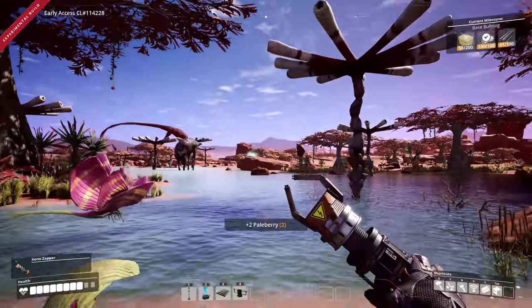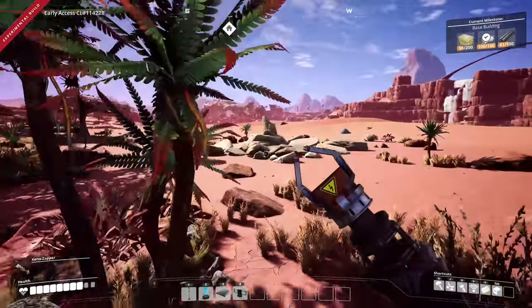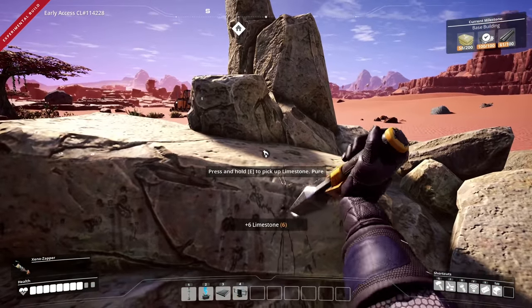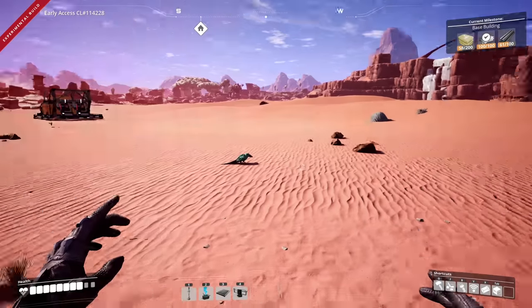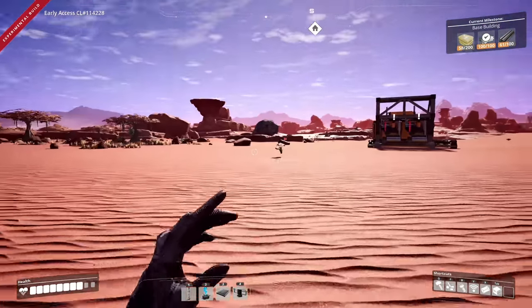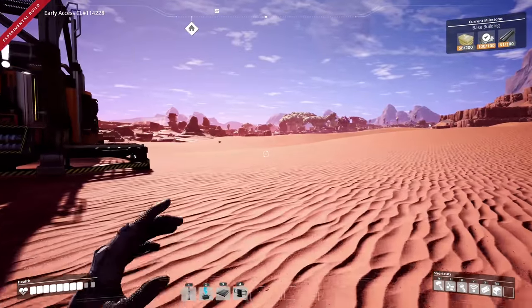There are slugs everywhere! This is our limestone deposit — we've got to get something automated here quickly, I want to check out the new stuff. There's a little bird nearby — oh, you can't fly? I won't hurt you. So the limestone miner is running, and we have a bunch of copper over here.